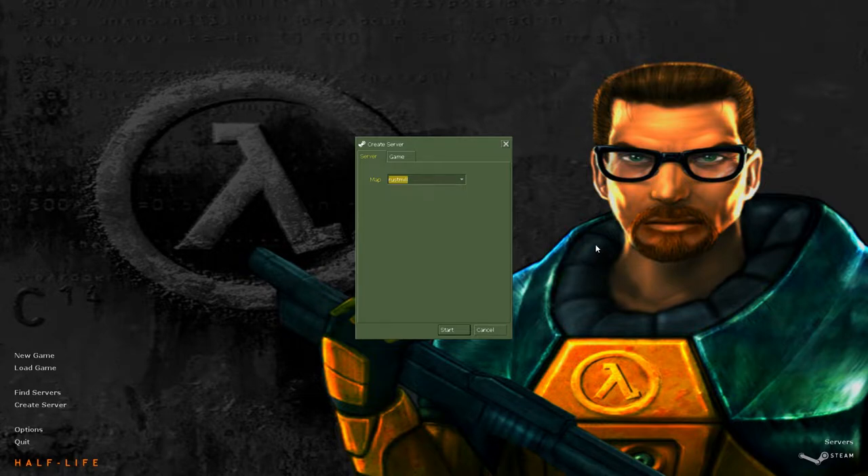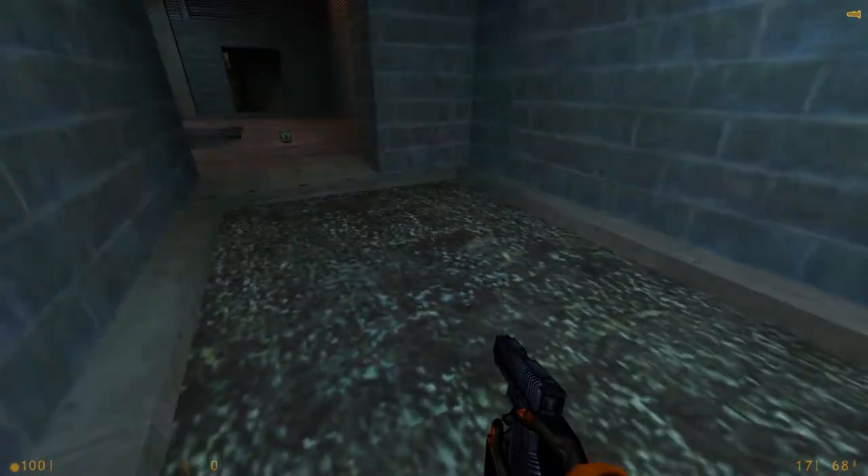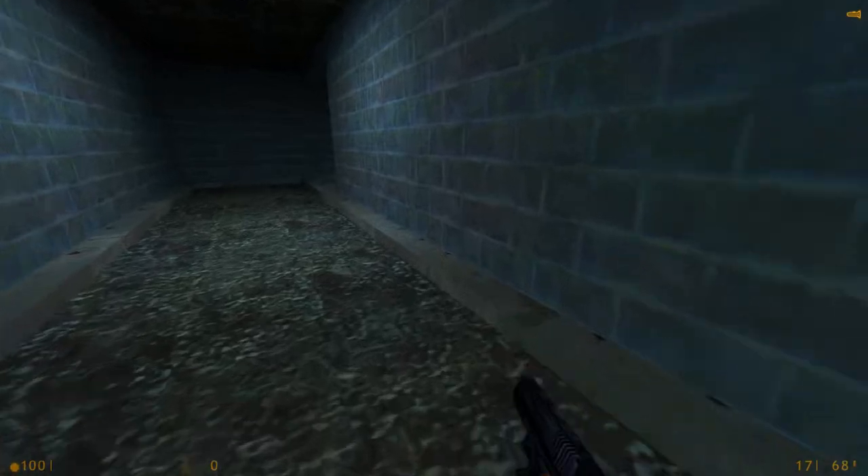Next up is Rustmill from JohnGuth3, with a bit of help from Dave Riller. This is another one I swear I have played on a server before — it's like the hill where I have somewhat vivid memories of seeing parts of it, though maybe only once or twice. I do recall one specific area somewhat vividly, so I'm going to say it's a maybe that I've played this one before. For reference, this was released on the same day as Double Cross and a map called Zendm, which we'll be checking out next.